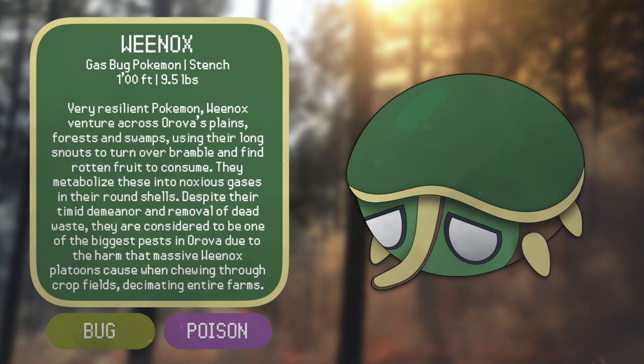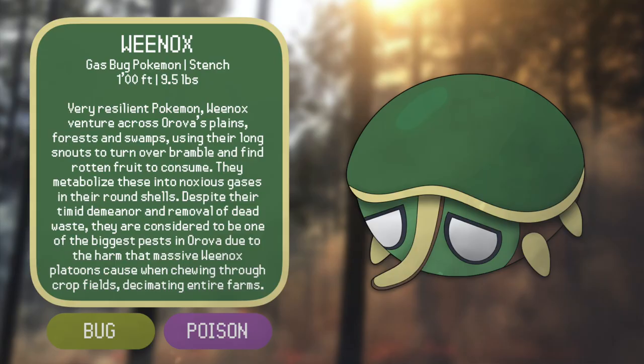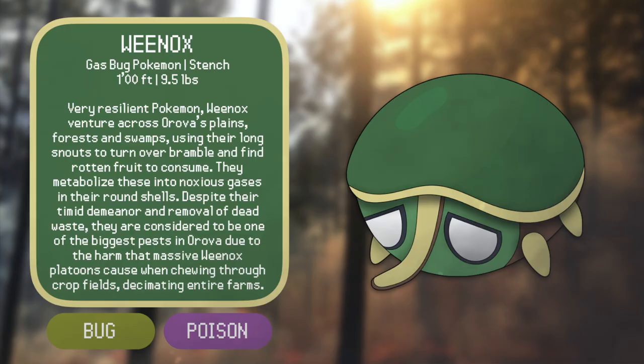Despite their timid demeanor and removal of dead waste, Weenox are considered one of the biggest pests in Arova, due to the harm that massive Weenox platoons cause when chewing through crop fields, decimating entire farms. Weenox are inspired by different types of grain weevils as well as brown marmorated stink bugs — brown, round, shelled bugs that live in California and can produce a defensive scent. They'd be found in early upper routes of Arova just like Honey, but also in harsher environments like Arova's volcano route and its equivalent to the Sierra Nevada Badlands. Weenox perform their behavior in large platoons, alluding to the military motif I wanted to emphasize, with their shell resembling an army helmet and a color palette inspired by camouflage uniforms.